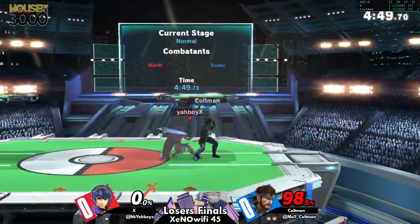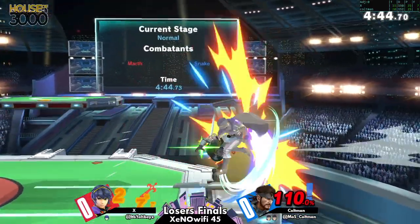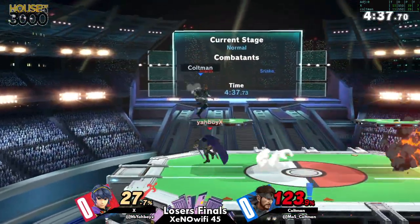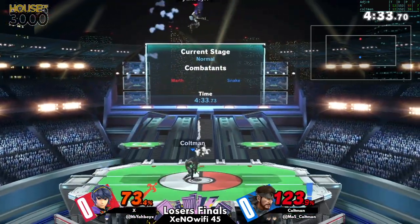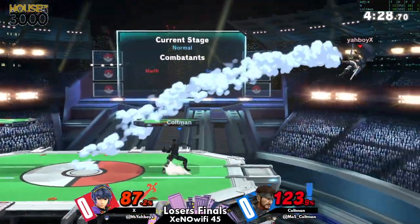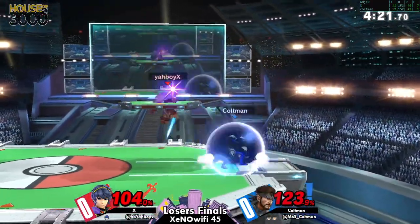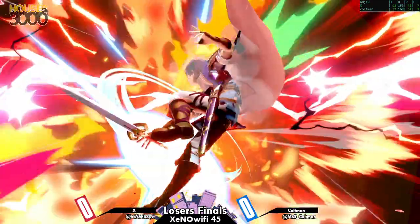That was brilliant — the clutch crouch crawl to get in range. I would have never expected that and it worked out fantastically. That stock is massive. Coltman looking great right now, slipping right under the jabs. And a dash attack gets him right back to center and still in frame advantage.